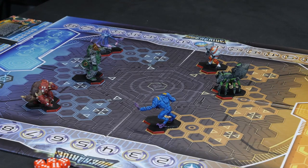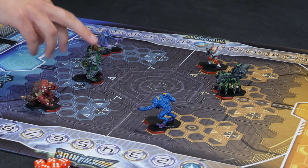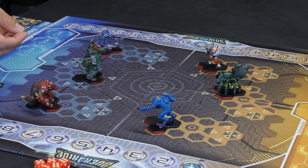Now we're going to do some movement and explain how that works. I'm going to activate Brank first, using one of my action tokens and placing it on Brank's card to show activation. Remember, you can use two of these on a character, so you're not going to be able to activate everyone twice. That's another tactical element — you've got to manage who you want to activate.